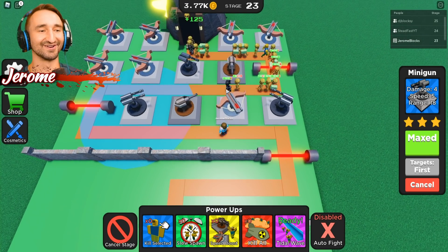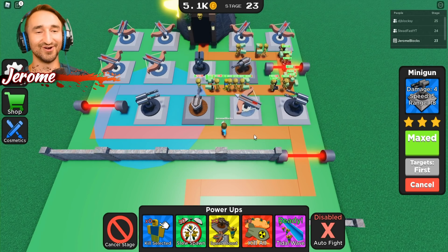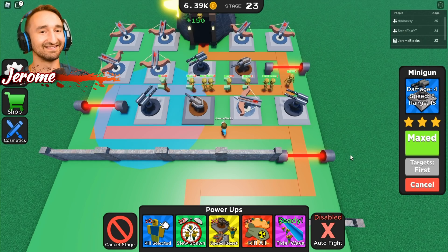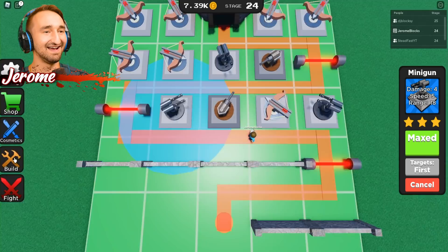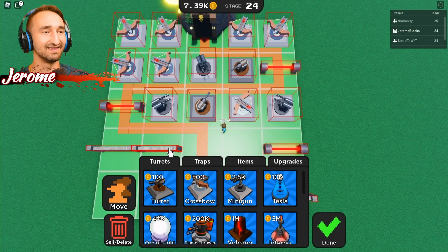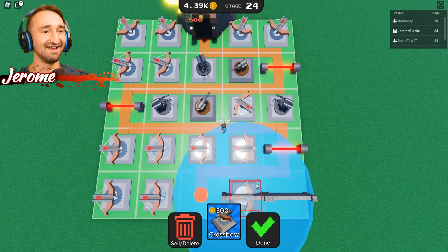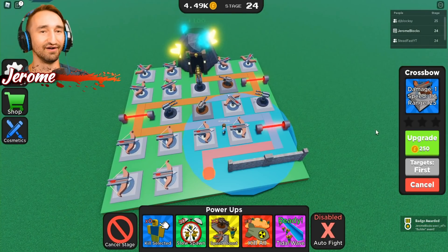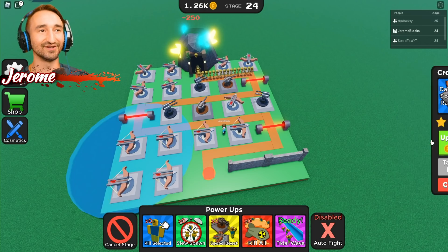I wish you could hand-to-hand combat them with your character — that'd be fun. It'd be a funny little addition for sure. Crushing through them all — we're gonna get to stage 25, I can feel it. We're gonna get there with ease. They don't stand a chance out here. Let me get rid of some of the builds here — sell this, this, and this. I can replace all those with crossbows. Stage 24. I just got three pikes — I'll let you guys know how it goes.